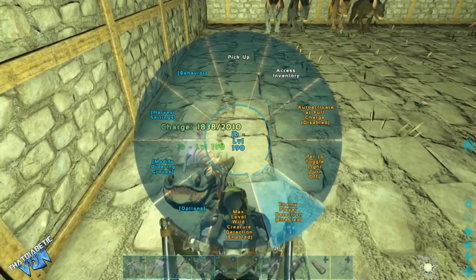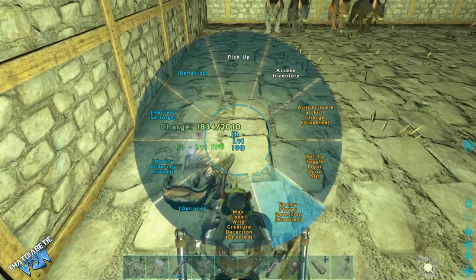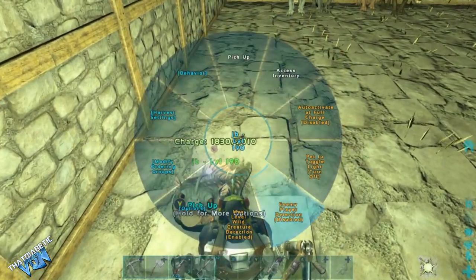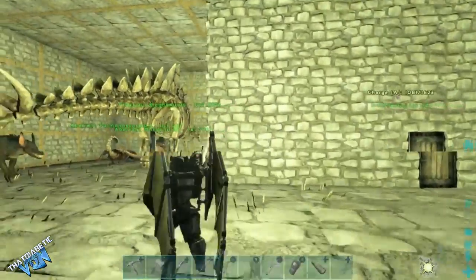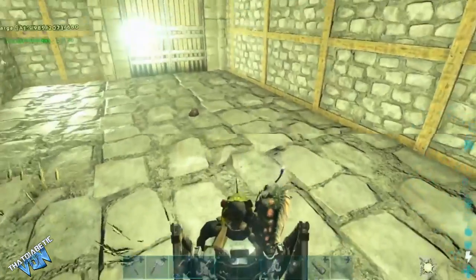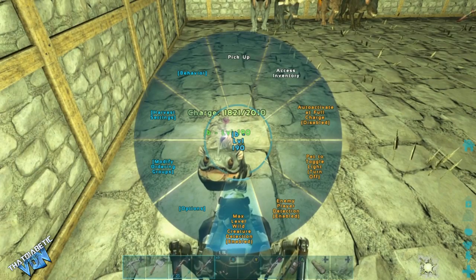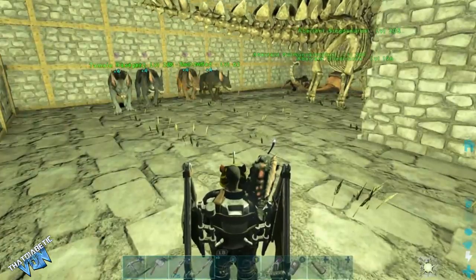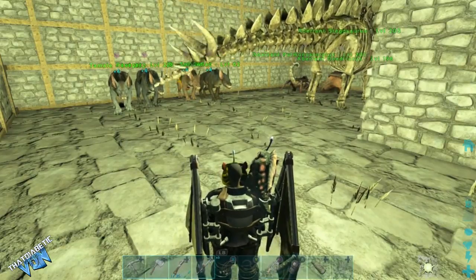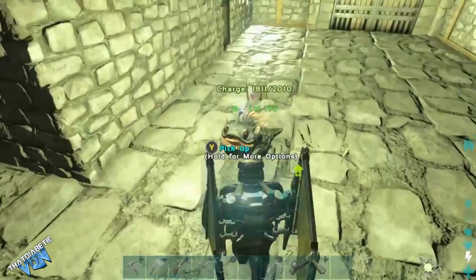The cool part is these two functions: enemy player detection and max level wild creature detection. If an enemy is going to run up on you anywhere on the map and you have this little guy on your shoulder, he will glow red and there will be a red mask icon in your bottom right-hand corner. He also has wild creature detection — when running on your shoulder, instead of a red glow you get a yellow glow, and a yellow mask in your bottom right-hand corner.